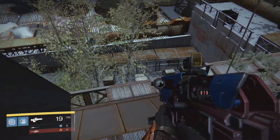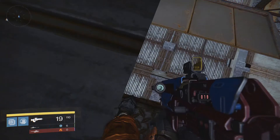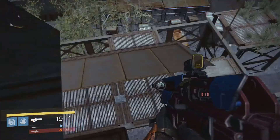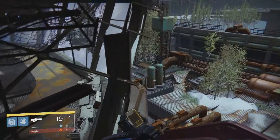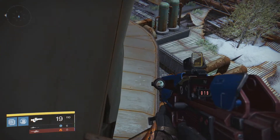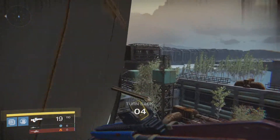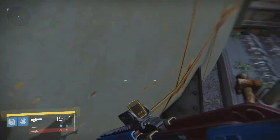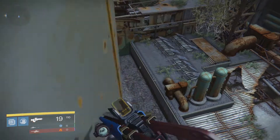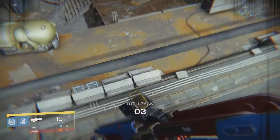From here you're going to jump around the corner and land on a beam. There's a good chance I'll fail at this — if you see a sudden cut or change in direction, that means I failed. What you want to do is jump around this corner and land on this beam. You will get a turn-back warning but don't worry, you just need to land on it and find the next spot. From there, jump outwards and land up on this next beam — it's a very small spot, but there's no turn-back.